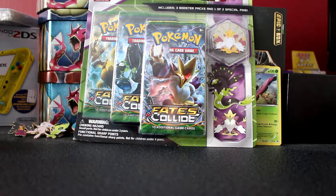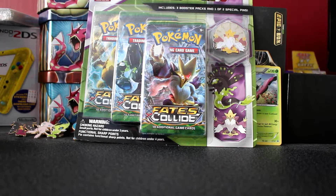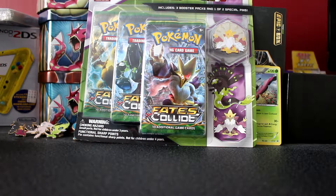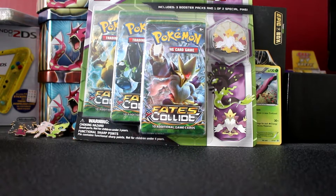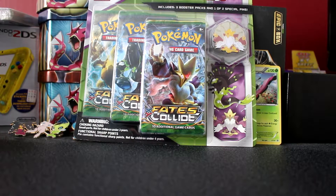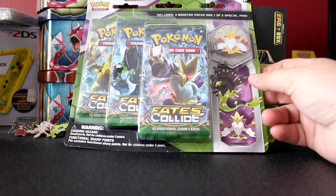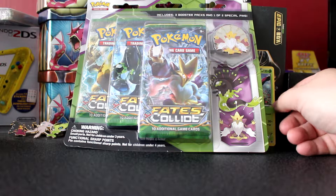Hey, what's going on guys? Happy Friday. Dropping all the coins. As you can see right in front of you right now is the Mega Alakazam blister three blister pack thing. I'll be opening this — I got one in the future as well as more Fates Collide stuff. We are looking for that secret rare Alakazam, and if we can pull Mega Alakazam I wouldn't be too bothered about that, but that secret rare is the thing we're going for.